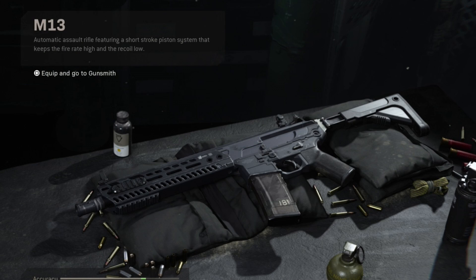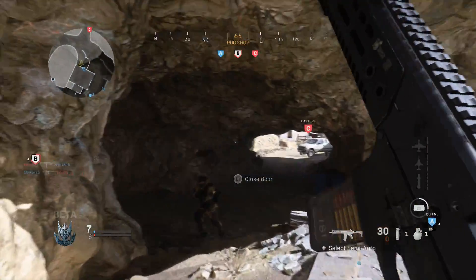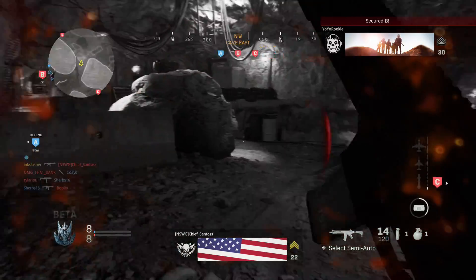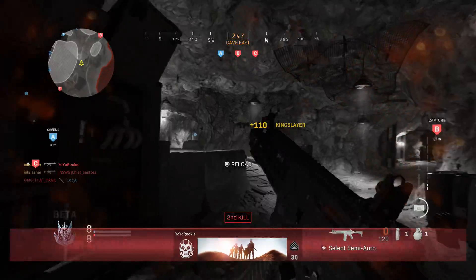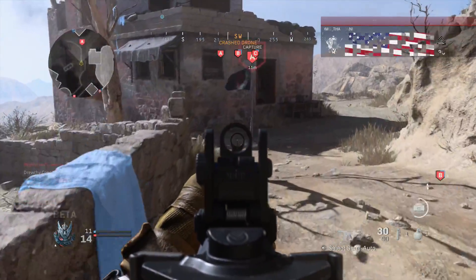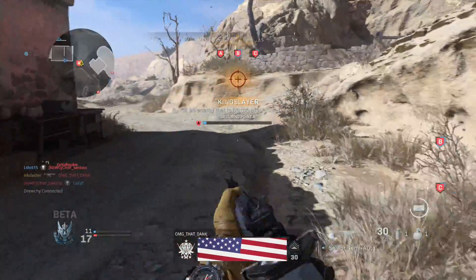After this, we have the M13. We've had a lot of M4s, M16s, M14s, and MP5s, but we've never had an M13 before in a Call of Duty game. As far as this weapon went, it's actually pretty interesting, because for an assault rifle it has an incredibly fast fire rate at 907 RPM and relatively low recoil.